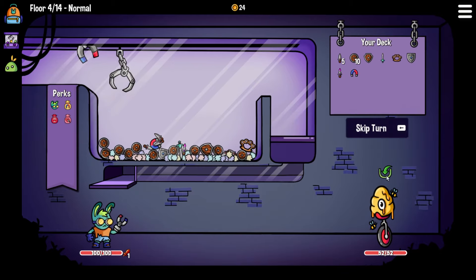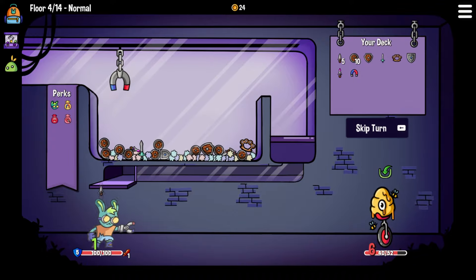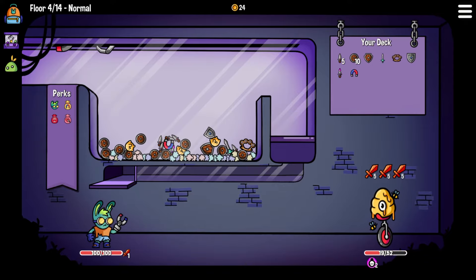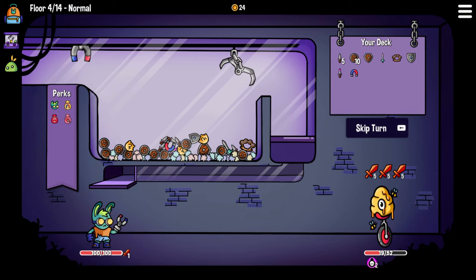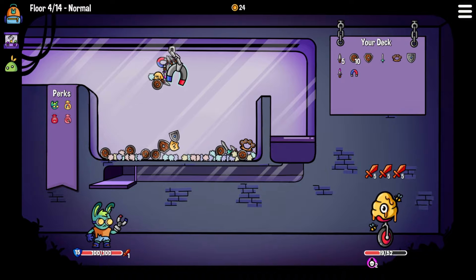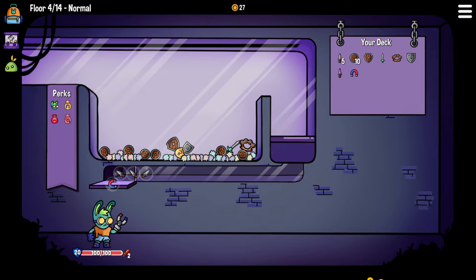The second guy is planning on adding some items into our machine. I'm going to see if I can pick up this magnet with my regular claw because it would be nice to have those daggers. We're doing a bit of damage, and now we just need to do a bit more. He's not planning on attacking, so this is a good chance to just do as much damage as we can. The small sword and a dagger fell out - unfortunate. He put a honey ball in: any item that touches it will stick to it. The items will unstick if submerged in liquid. We grabbed the honey and one shield - this is actually really helpful because the honey made sure that everything was stuck together. We get the wooden shield as well because it's all attached. The magnet fell in, we get an extra strength, and we just do so much damage - we've finished him off.